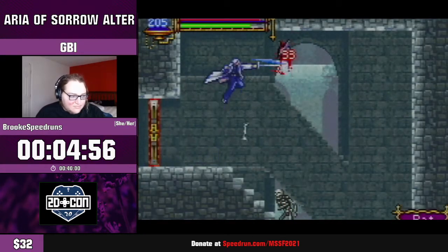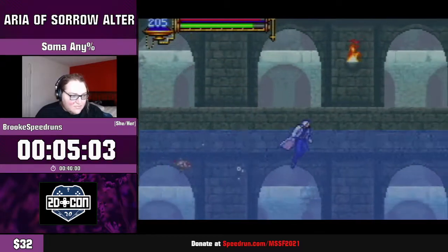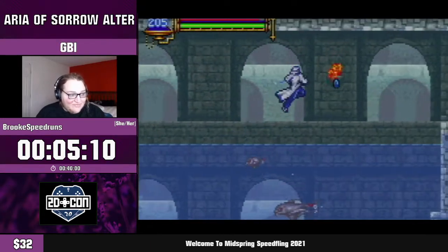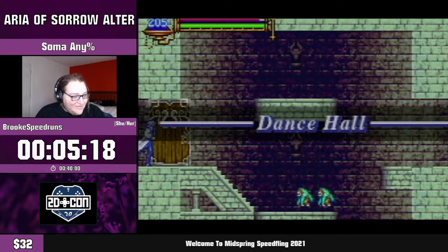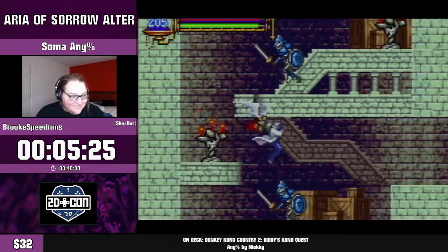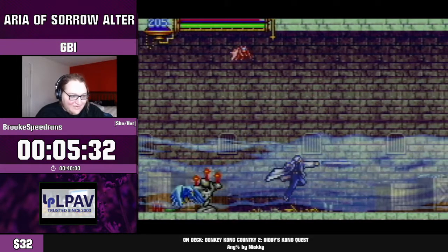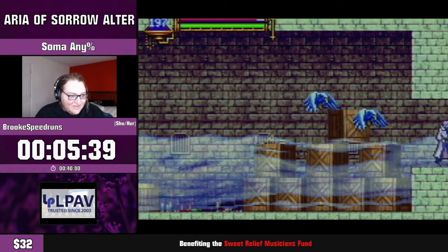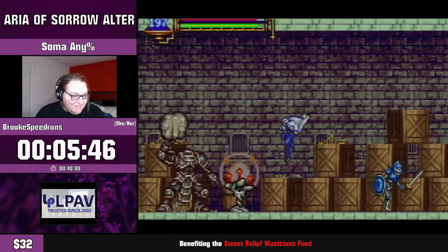If you're familiar with Aria of Sorrow, you already know this is absolutely nothing like what the normal progression through the game would look like. In the normal game you'd be going to Chapel and then Study, but here we go through a whole bunch of areas. That purple room is a warp area — it's going to be a pivotal one because this area is kind of like the center of the map, which will allow me to warp to several locations.